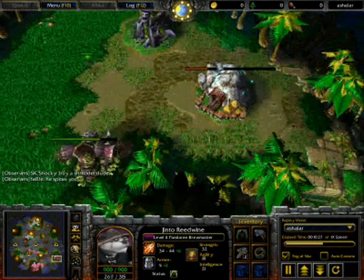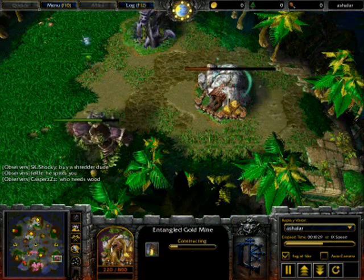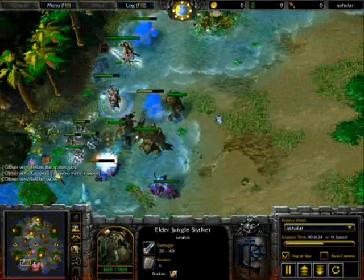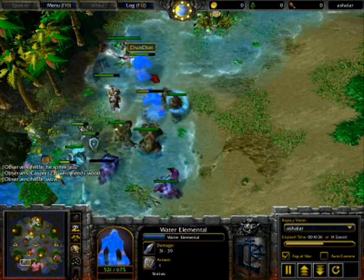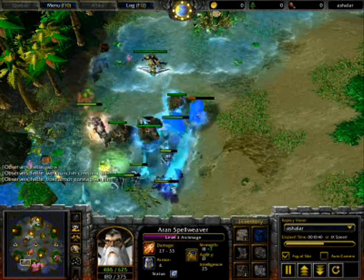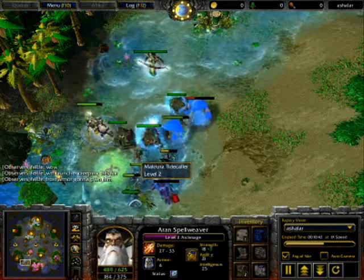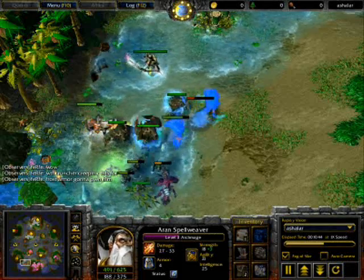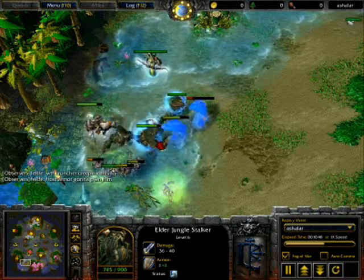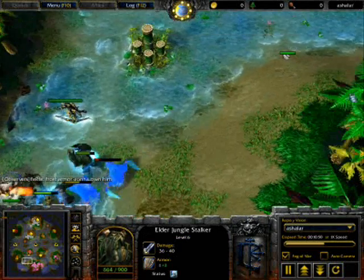Mufan is having an expansion being built over here and doing some more creeping on this Elder Jungle Stalker with those 2 level 2 water elementals. Really want to take those little crabs first as they do cast Frost Armor, and this makes the unit really hard to take down.